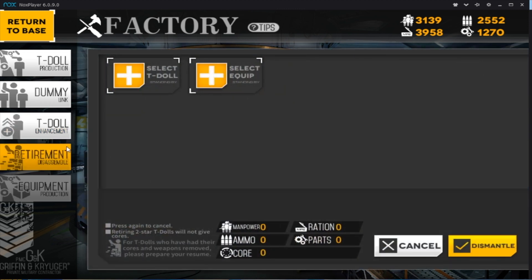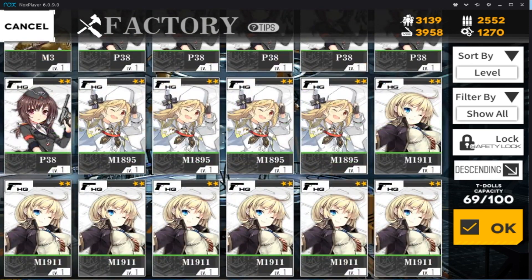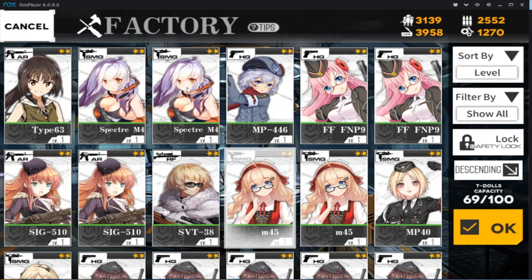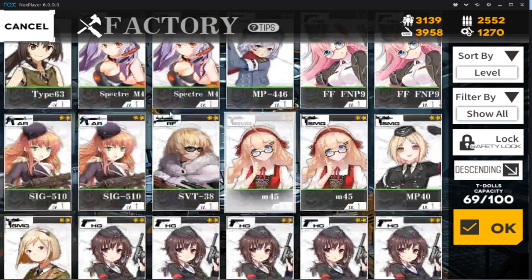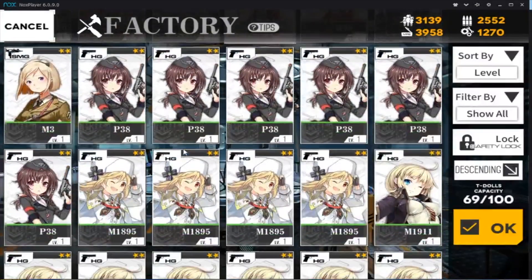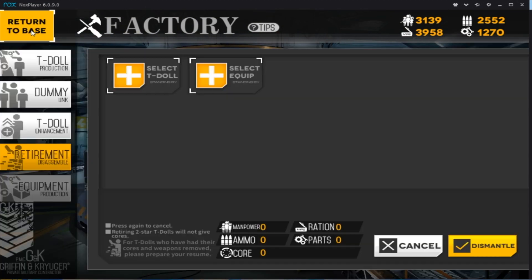Then you've got retirement, where you select your T-dolls — if you have a bunch of dupes, you can retire them for resources. For two-star dolls you get a little bit of resources per retirement. Once you start getting dupes of three, four, and five-star dolls: three-star dolls give one core, four-star dolls give three cores, and five-star dolls give five cores when you retire them. It's established canon that when you retire a T-doll, you're not killing them — you're just demilitarizing them and setting them off to pursue civilian duties.